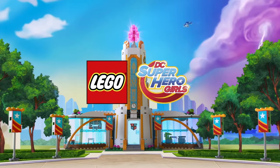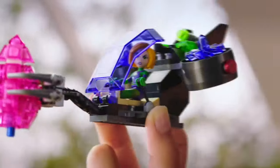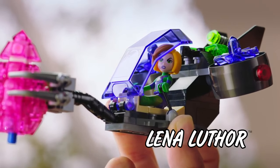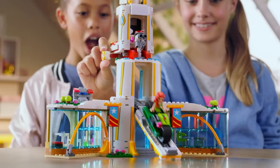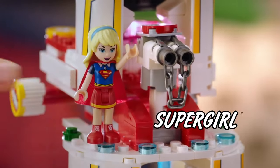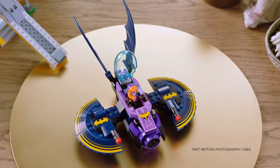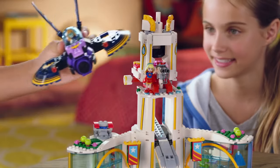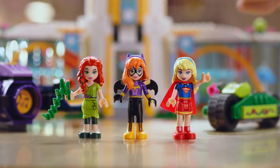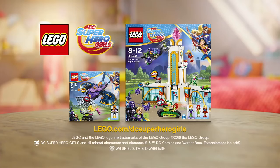At Superhero High, class is interrupted by the Save the Day alarm. Look — Lena Luthor's stealing the power crystal! You'll never catch me! Come on, girls, let's take action. Poison Ivy to the rescue. Supergirl ready. Batgirl to the jet — build it quick, let's go! You're going down, Lena Luthor! We did it, we saved the day. Build up your superpowers with LEGO DC Superhero Girls. Each set sold separately.